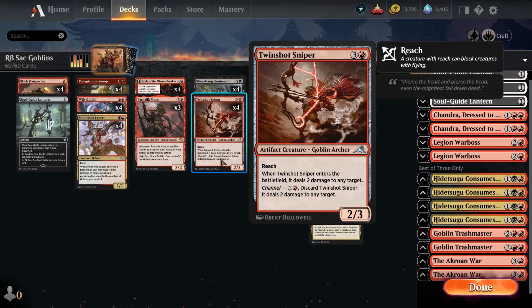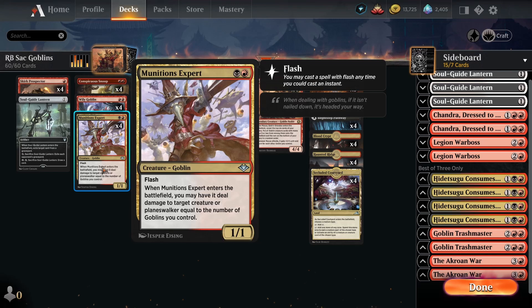The final piece of interaction is Twin Shot Sniper, a new card from Kamigawa. Four mana, two-three with reach - when it enters the battlefield it deals two damage to any target. We can also channel it, paying two and discarding it to deal two damage to any target. This is great as flexible removal in the early game against things like Auras creatures, Dragon's Rage Channeler, and Llanowar Elves. The channel ability is really nice because the opponent can't interact with it conventionally - it dodges regular counterspells and doesn't get taxed by Esper Sentinel or Thalia.